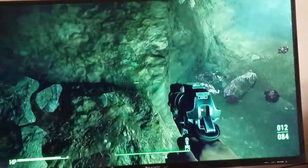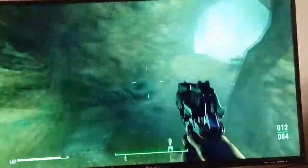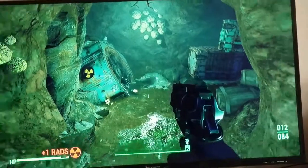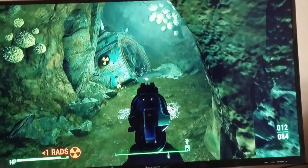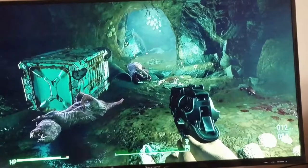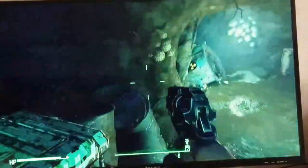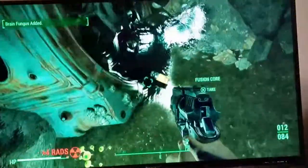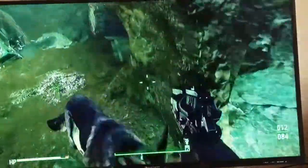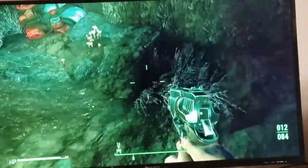I think that radiation spot is back over here — yeah, you can see the power cell over there. Make sure you're only in there for a few seconds. Don't grab the brain fungus in there unless you really want it because it's just a waste of health. Power cell — yes! Okay, back up. Didn't take too much radiation, which is good.